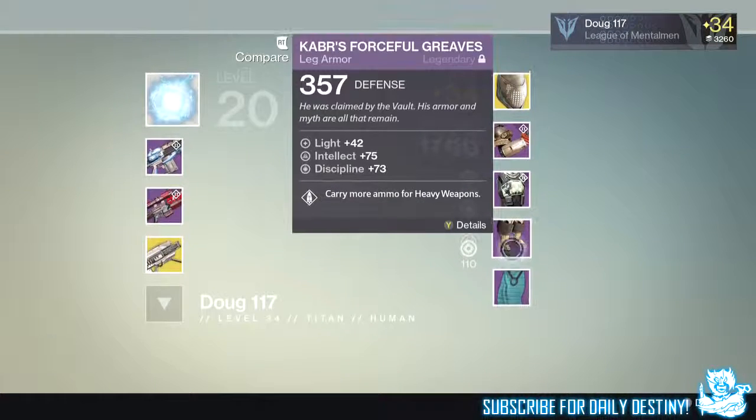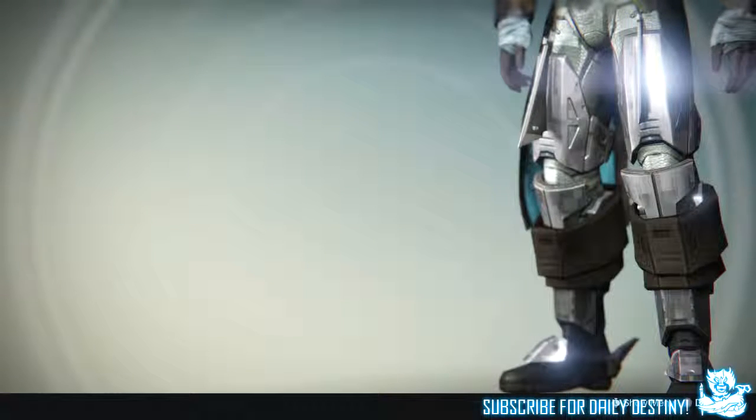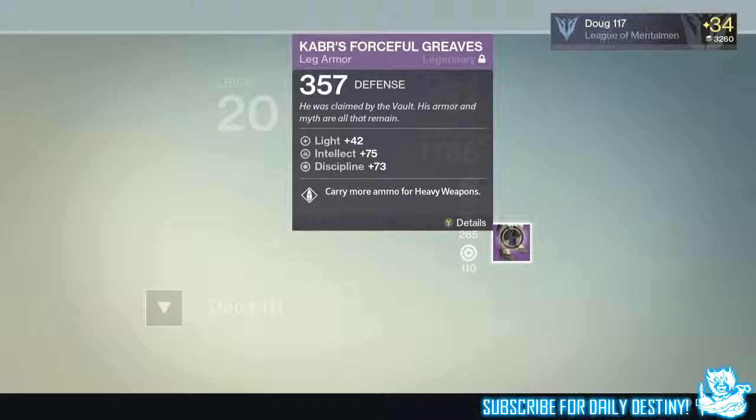We then sweated the level 34 Prison of Elders, and I mean sweated. We were on room 5 for literally about an hour — we just couldn't figure out what we needed to do to defeat that giant knight who kept burning on the floor, we had to keep jumping. It was crazy, but we got there in the end because I clutched it.